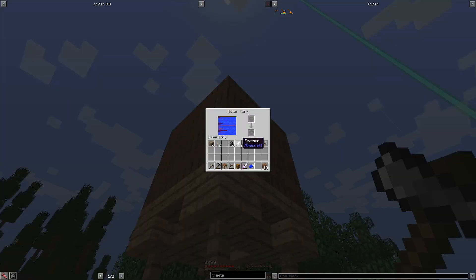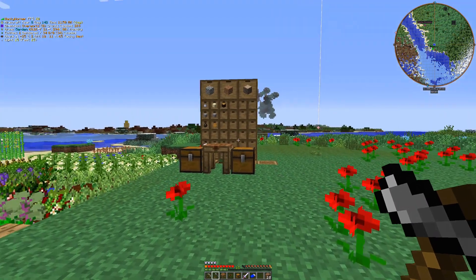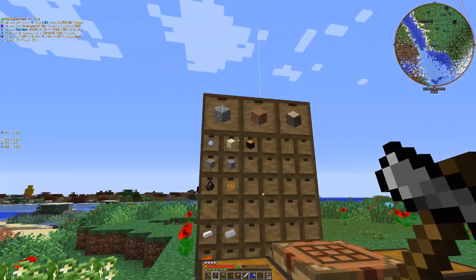Last episode we worked on this Railcraft water tank, and you can see due to the fact that I've got FTB lib and chunk loading and everything, this thing is full of water, which is awesome. And then I also worked a little bit on some storage.